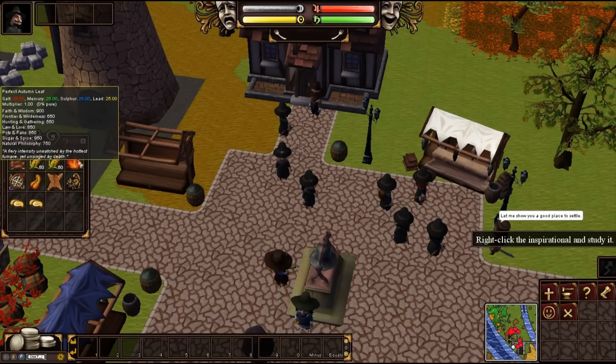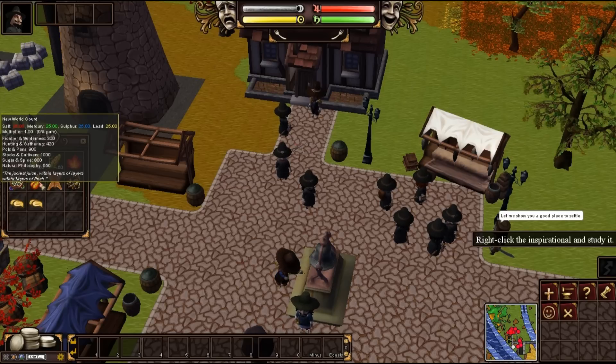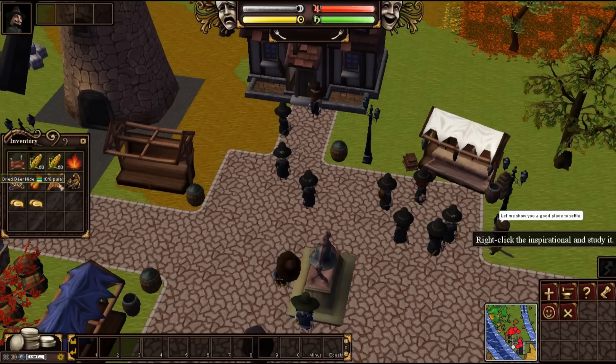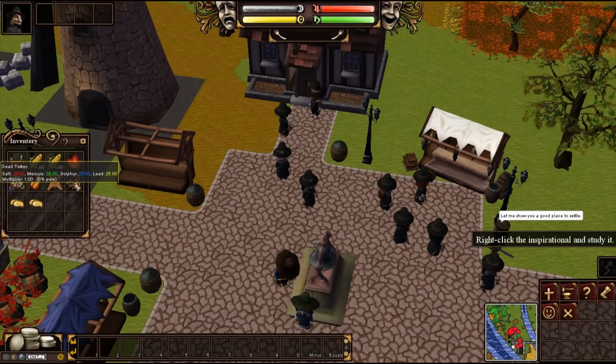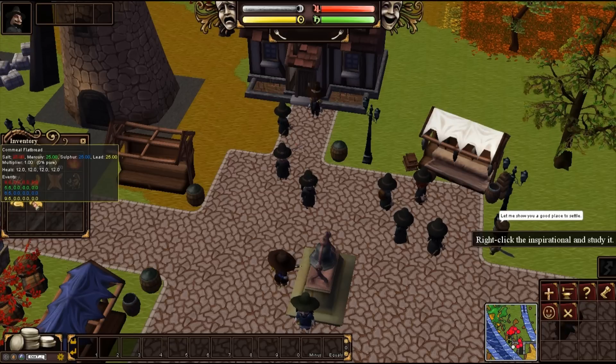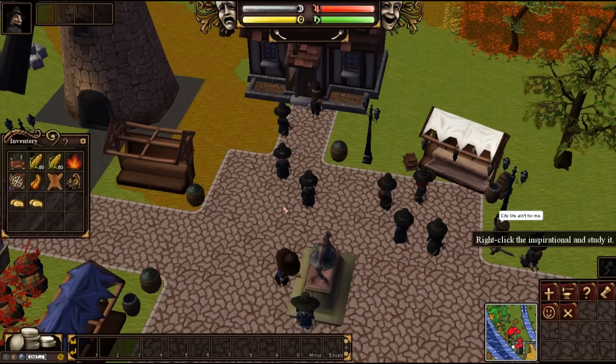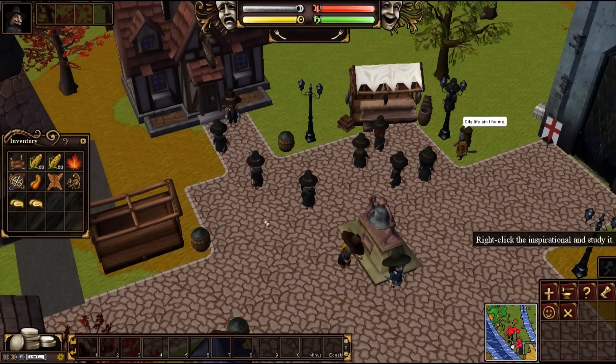You get a perfect autumn leaf. You get a Five Nations Dream Catcher — inspirational — which is pretty good. I mean, it's not amazing, it's not a lover's locket, but it's pretty good. We get a New World Gourd. We get a Dried Deerhide, as Yorb would say himself. We get everyone's favorite: a dead turkey. And we get two cornmeal flatbreads, which give quite a bit of blood as far as gluttony goes, and heal 12 in all your biles. You get two of those. That is the Colonial Relief Package.